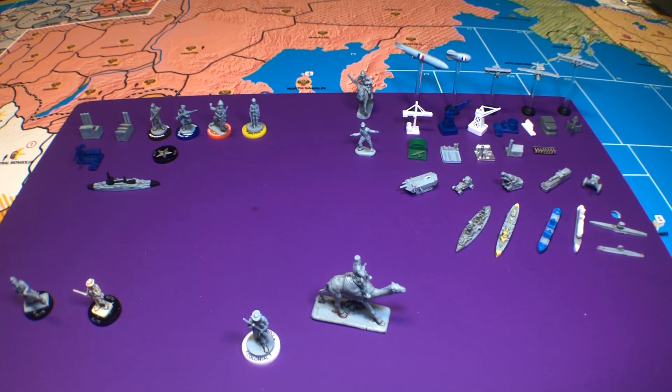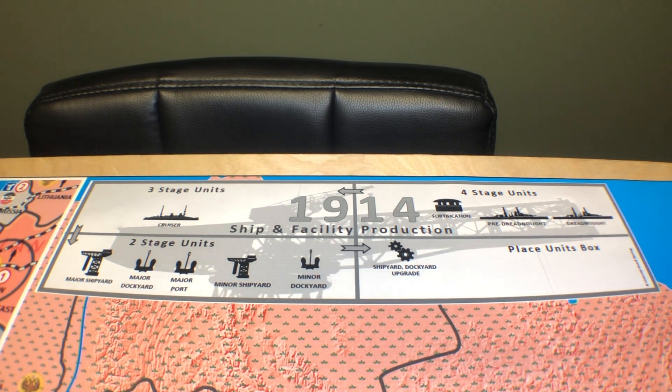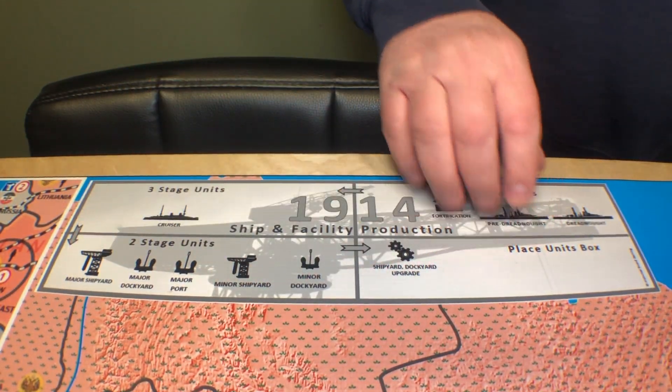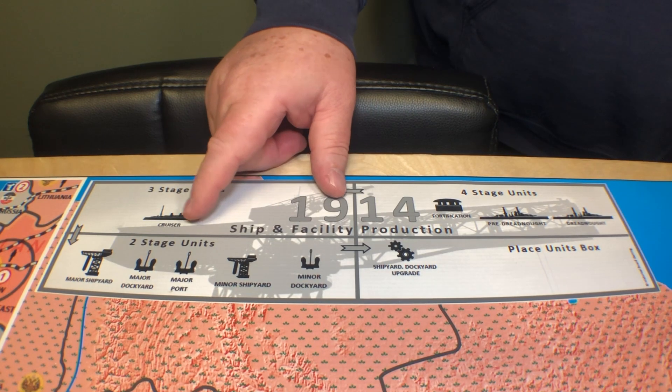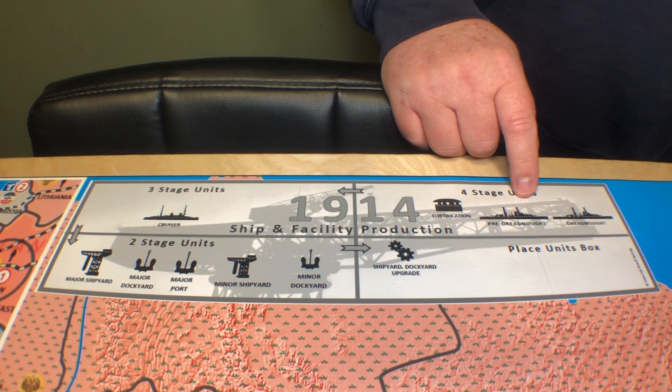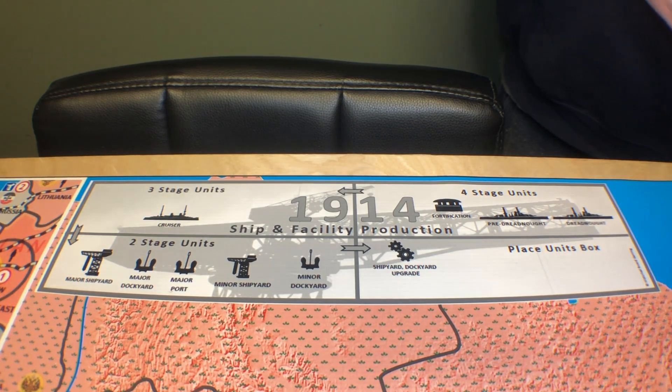Let's find out how you can place them. First, let's take a look at the ship and facility production chart. There'll be two of these printed right on the map — one over in Northern Canada and one on the complete opposite side of the board in the South Pacific, so that'll be handy. You can see all the units on there. There's not a lot of units that go on there — you've got your cruiser, your pre-dreadnought, and your dreadnought, and the rest are just facilities. There isn't as many units in this game because the technology was a lot lower, and that's why we have so many infantry units instead.